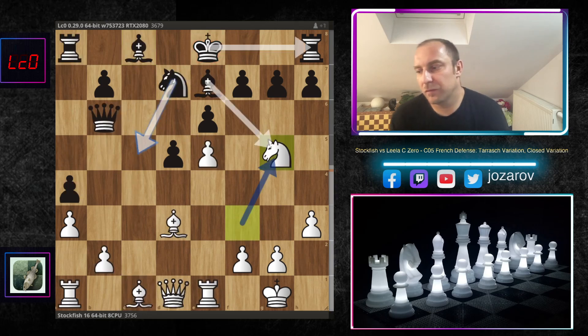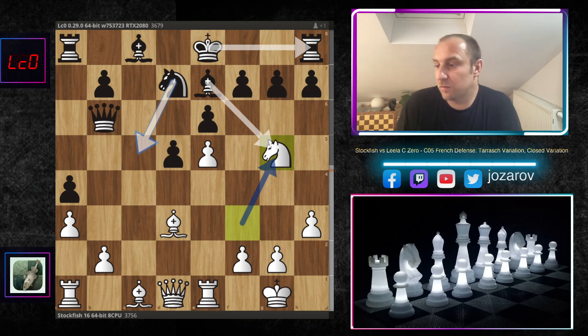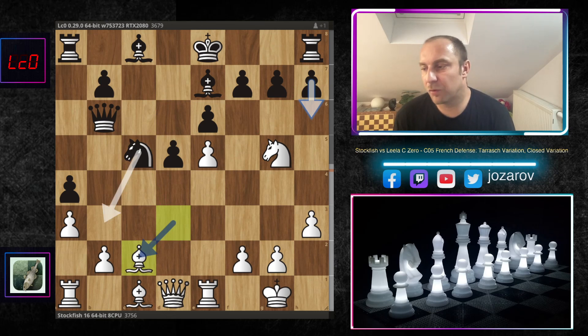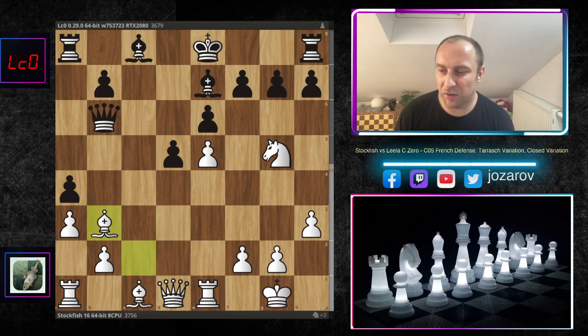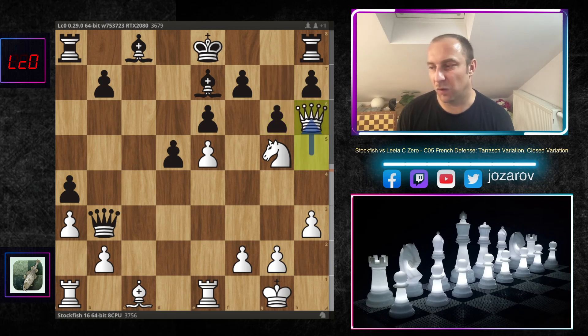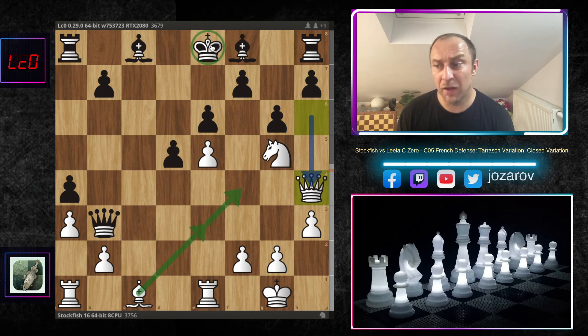You cannot take out the knight, but Leela C0 continued in the most progressive way - playing knight to c5, hitting the bishop on d3. Stockfish retreats, and now if you play h6 to kick away the knight from g5, even if you play knight to b3, you run into bishop to b3, queen to b3, then queen to h5 - a very dangerous move. If you play g6, we can play queen to h6. You can kick away the queen with king moves, but with queen to h4 you've lost the privilege of castling.